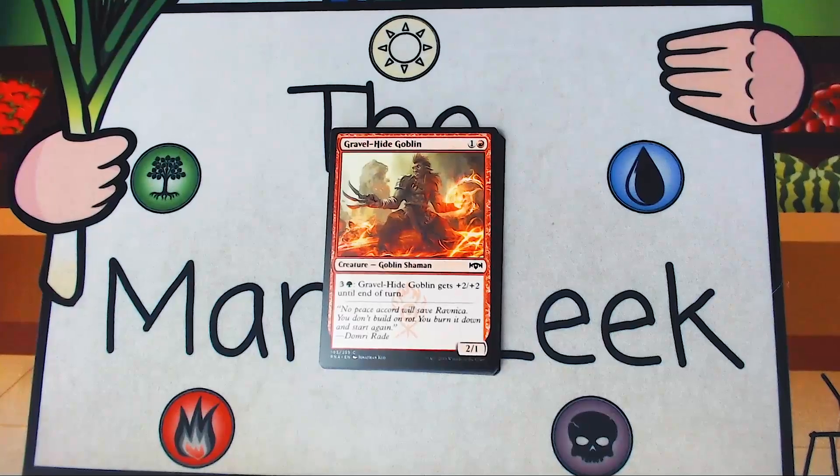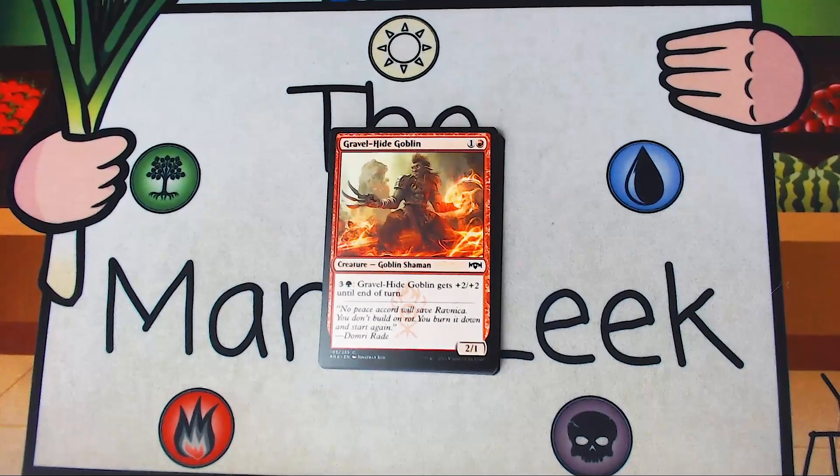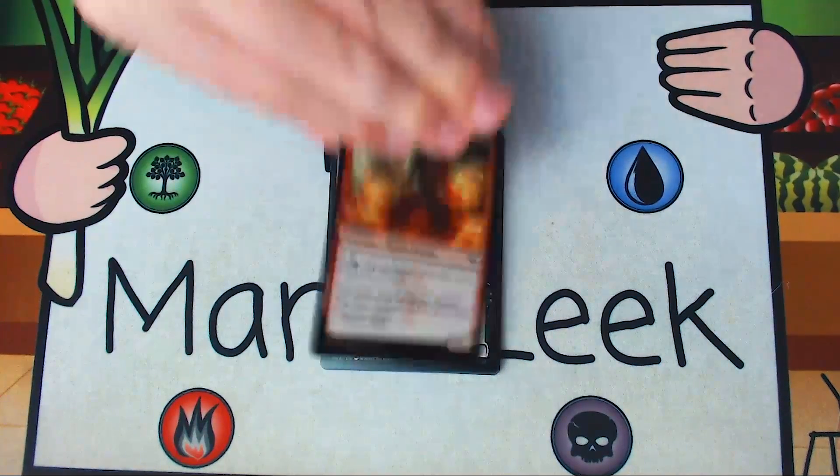Up next is Gravelhide Goblin — one and a red for a creature Goblin Shaman. It's a 2-1. You can pay three and a green to give it plus two plus two until end of turn. This is fine filler. If you're in Gruul, it's probably slightly better than fine filler — you'd probably put the first one in your deck. If you're in Rakdos, you'd put this in as filler if you needed it. A very 23rd card, but nowhere near a first pick.